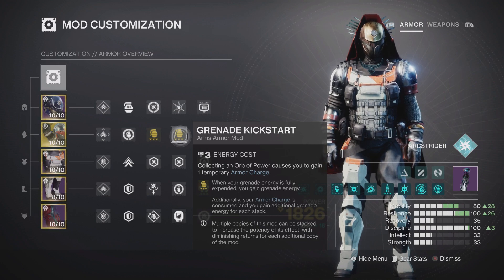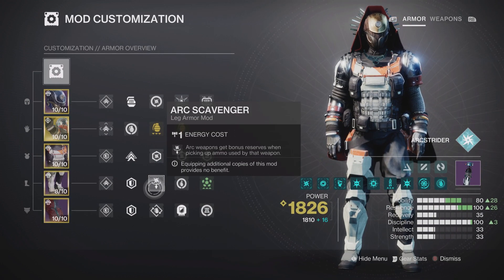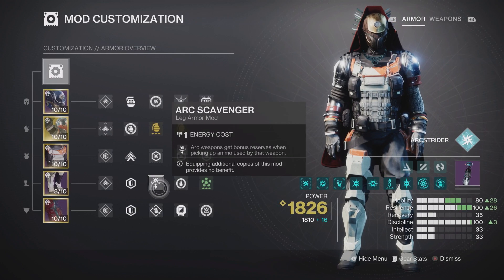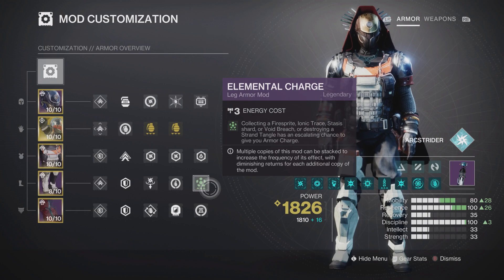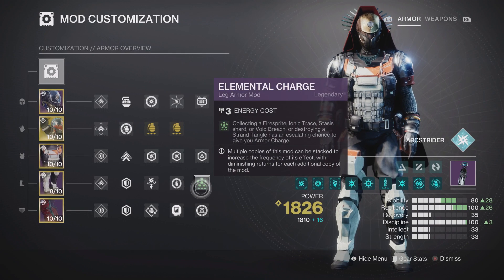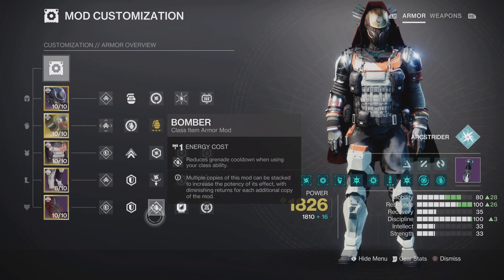Ashes to Assets essentially gives us a Gathering Storm super at most major beats within a Grandmaster, thanks to all the grenade kills we're getting. I have an ammo scavenger mod which I find convenient. If ammo was never an issue, I'd replace it with another copy of Invigoration for more grenade energy. Elemental Charge gives ionic traces an escalating chance of providing armor charges, which has great synergy here since armor charges refund grenade energy. Proximity Ward is mostly a failsafe — if you don't think it's worth it, run another Bomber for grenade energy on dodge rolls.